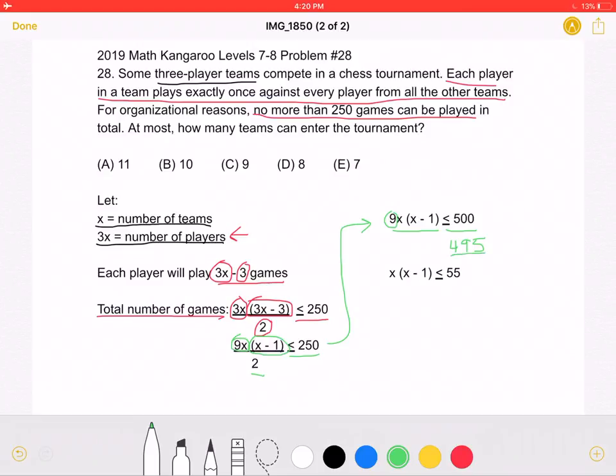So now we can divide by 9 on both sides, getting that x times (x-1) must be less than or equal to 55. Now we can start to plug in some numbers. Let's try 8 times 7 — that is 56, which is not less than 55, so that is not the right answer. Let's try the next smallest number: 7 times 6, which is 42. And 42 is less than 55, so that works.